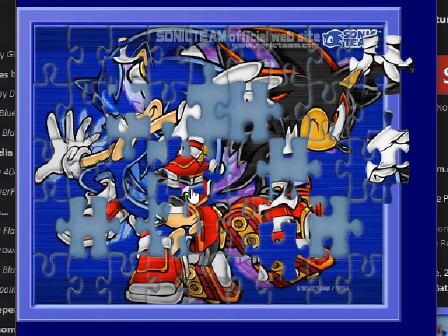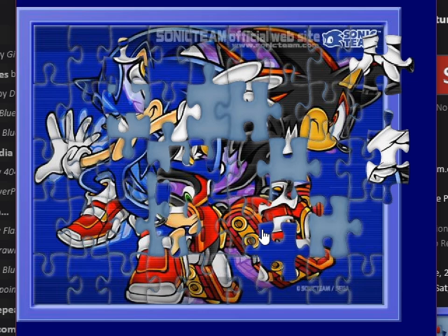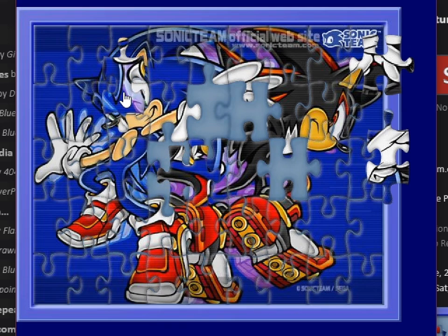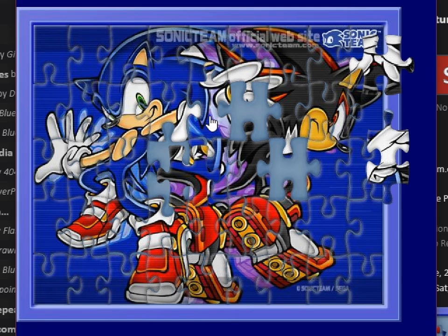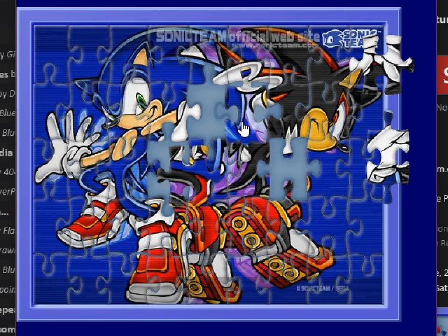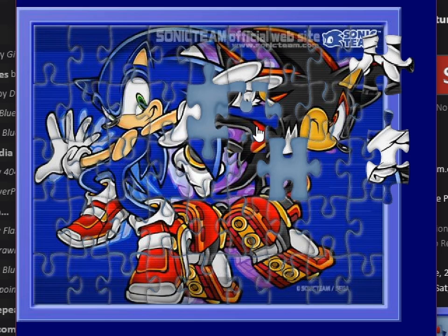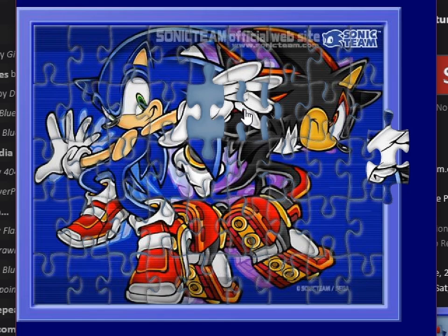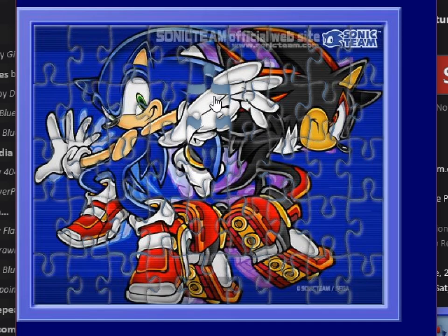All right, that goes here. That's another part of Sonic's face. That's Sonic's shoe. That's just whiteness. I don't know what that is. That goes there. That looked weird because another piece was there, in a way. That's like part of the logo. All right, here we go. Yeah, the challenge comes from where it's hard to tell a lot about what things are.